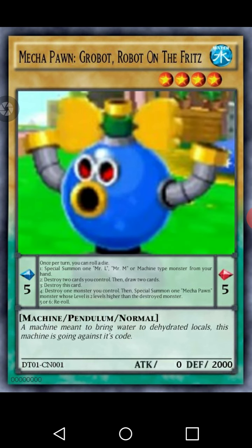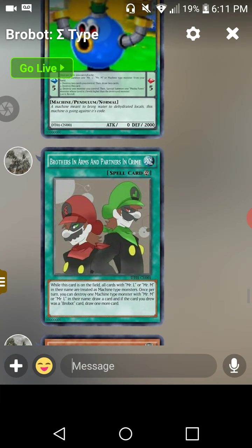Then we have Mega Pawn Robot on the Fritz, a Pendulum vanilla monster. Its Pendulum effect reads: once per turn, you can roll a die — on a one, special summon one Mr. L, Mr. M, or Machine type monster from your hand; on a two, destroy two cards you control then draw two cards; on a three, destroy this card; on a four, destroy one monster you control and one Mega Pawn monster whose level is two levels higher than the destroyed monster; on a five or six, reroll. Its flavor text reads: a machine meant to bring water to dehydrated locals, this machine is going against its code. It has zero attack and 2,000 defense and is a level four Water monster.